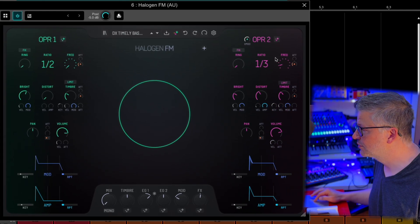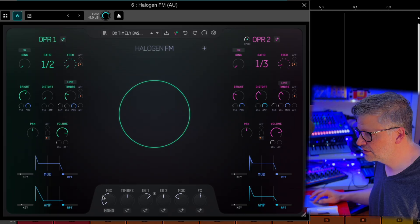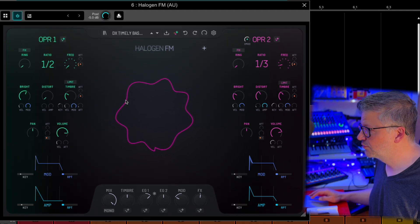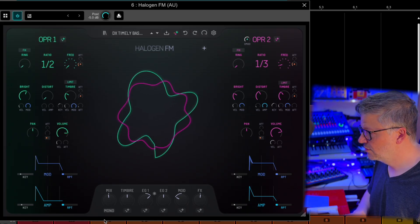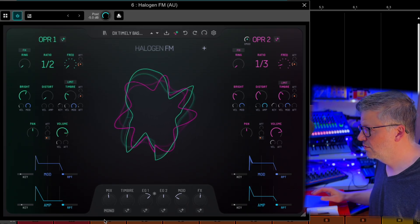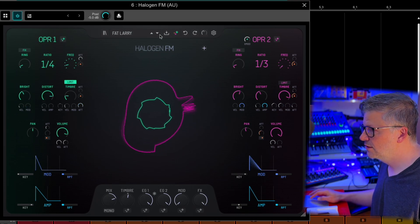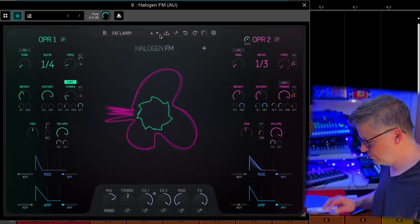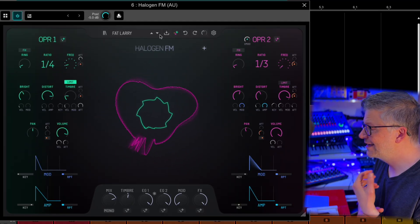We've got operator one and operator two. When you play them, you see the metal combination. Now, because it's only green, it's because in the mix I'm only listening to the green, the first one, operator one. If I put the other side, I've got operator two. If I bring them together — that is a nice FM sound, of course.